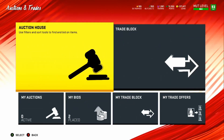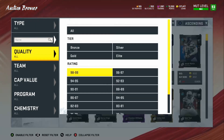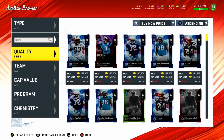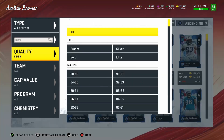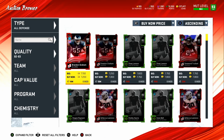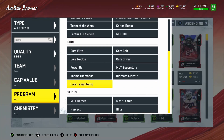We do have a limited time 99 overall Darren Waller. I hope you can pull him out of a pack opening. The whole auction block is down right now, so I do suggest sniping. This is a great time because you can get a lot of good players for really cheap — 82s and 83s for like 7,000 coins, which is really good.